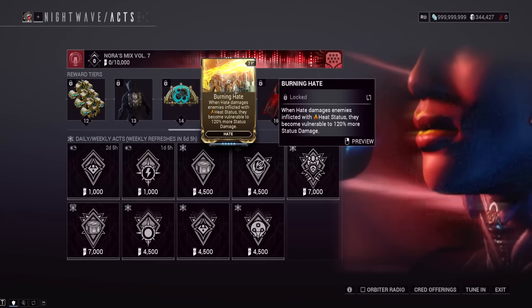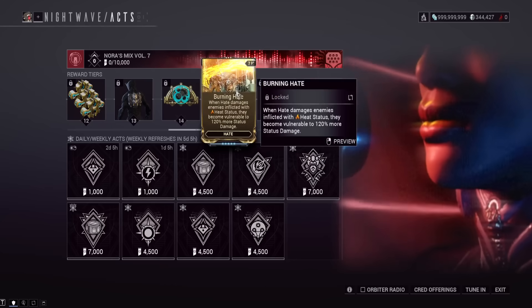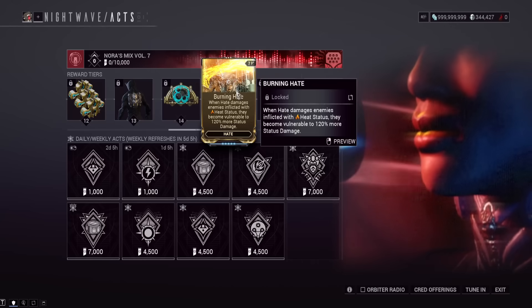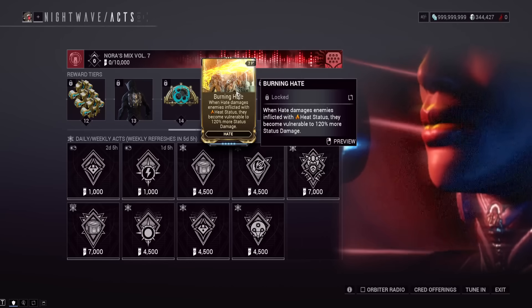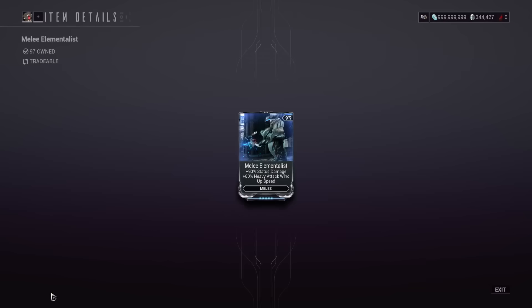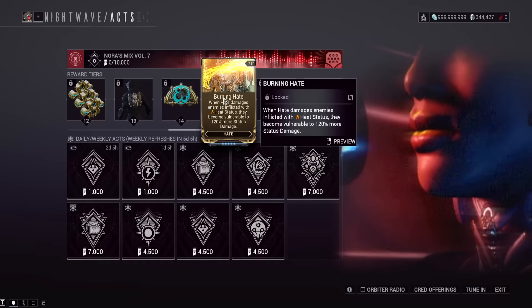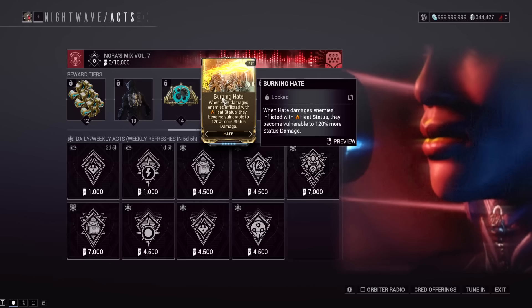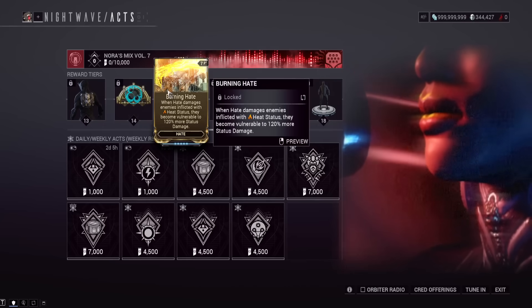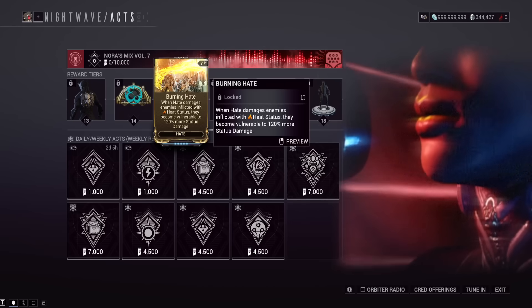Your first Augment mod is at level 15: the buffed-up Burning Hate Augment mod — about four weeks of grinding. When the Hate damages an enemy inflicted with heat status, they become vulnerable to status 120% more. Melee Elementalist gives 90% and also grants heavy attack running speed, whereas this gives 120% only if they're proc'd by heat with no other stats. I still don't think I'm going to use this, but it sounds fun and powerful. Usually one-shotting with the Hate is the problem, so it won't help much unless something like the Vergloss fire-procs them first.